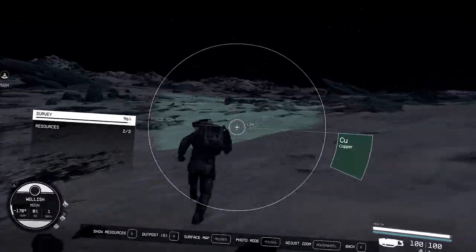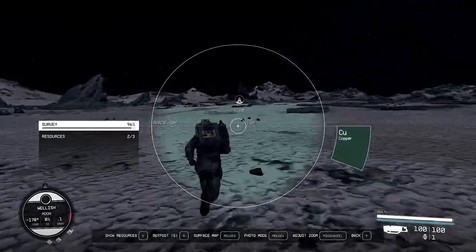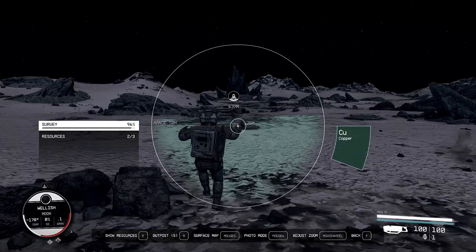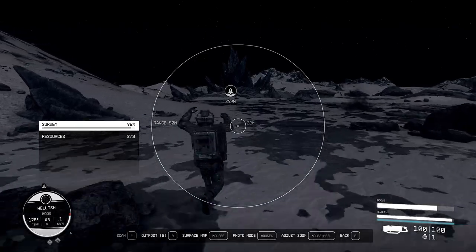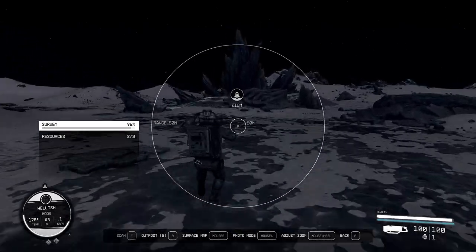There are no vehicles across the seemingly vast and desolate distances on any of these planetary bodies. Everything's got to be accomplished on foot. I have something like 350 hours of total gameplay in Starfield at this point, and I'd comfortably say that about 35% of that or more is just running around and scanning stuff.